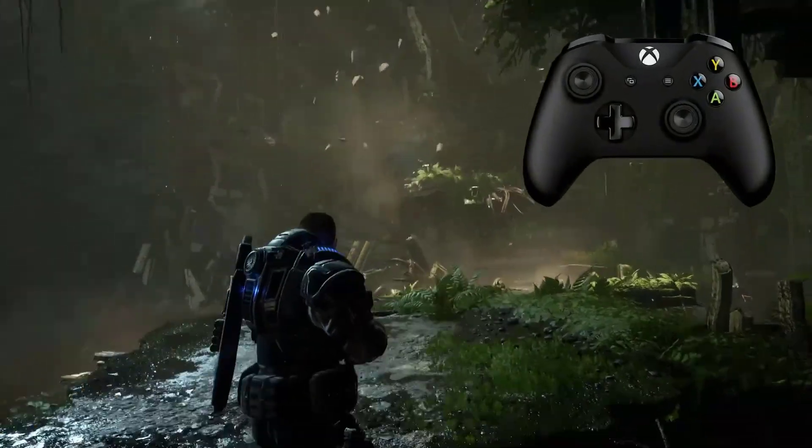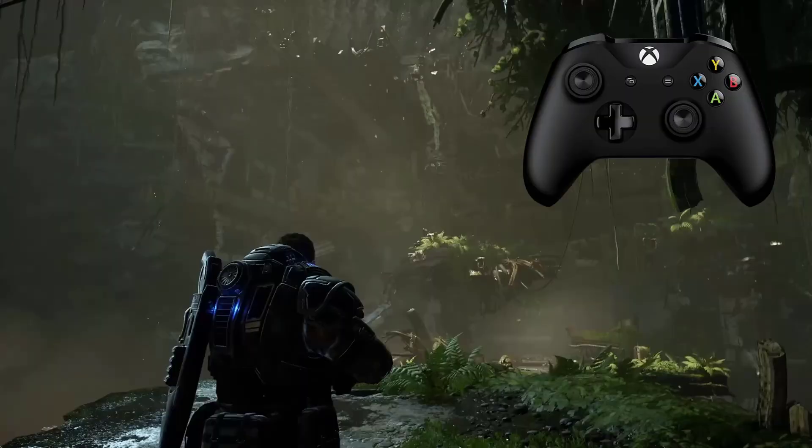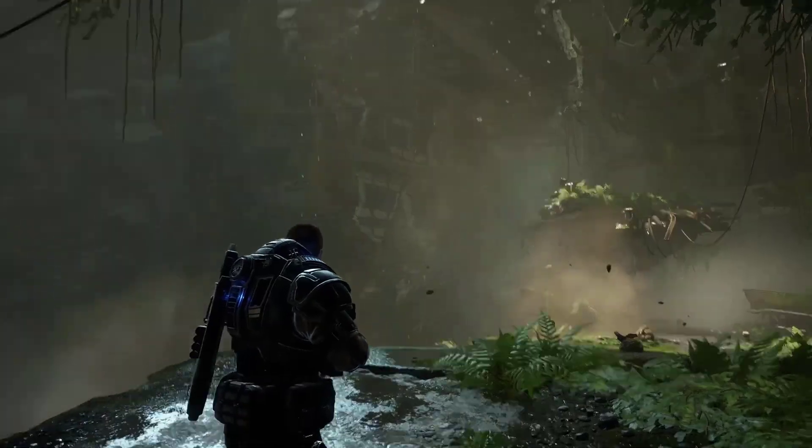Similarly, haptics can be used to represent important game environment sounds or audio cues, like these rocks falling in the distance in Gears 5.